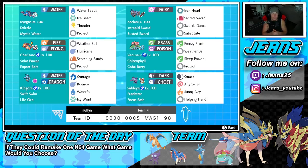Fourth Pokemon on the squad is Venusaur with Chlorophyll and Coba Berry — doubles its speed in the sun. We've got Sleep Powder, Frenzy Plant as our big move, Weather Ball, and Protect.